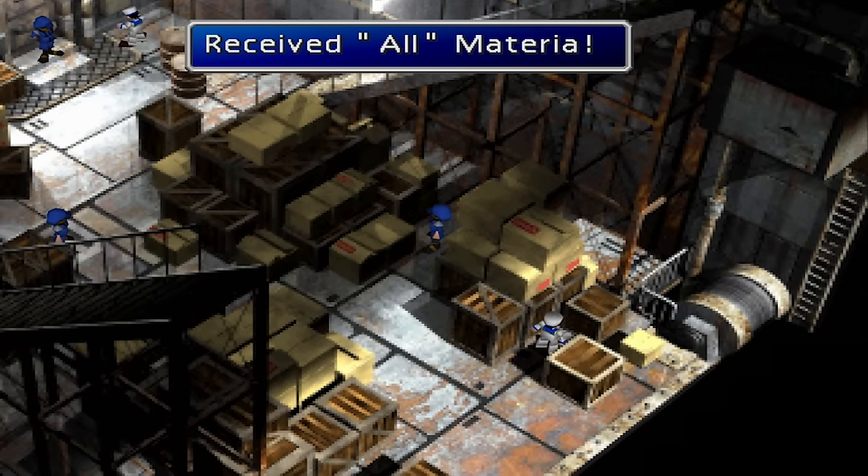Knights of the Round. The Knights of the Round Materia is located in a hidden Materia Cave in the north-eastern corner of the map. This cave can only be reached with a Golden Chocobo.